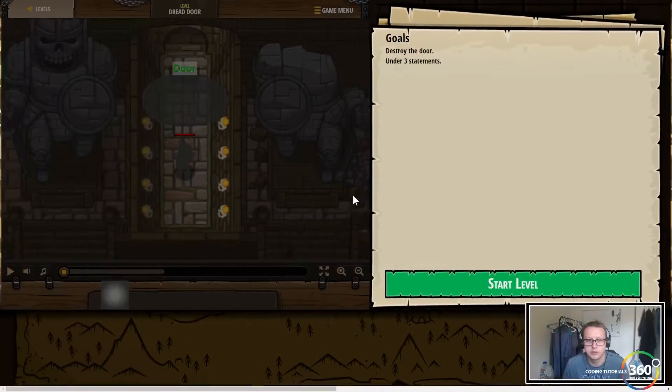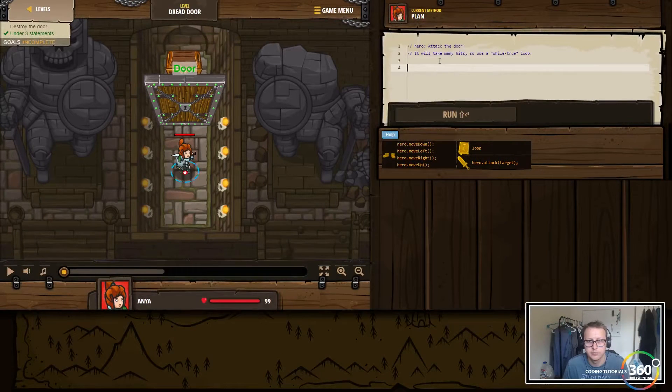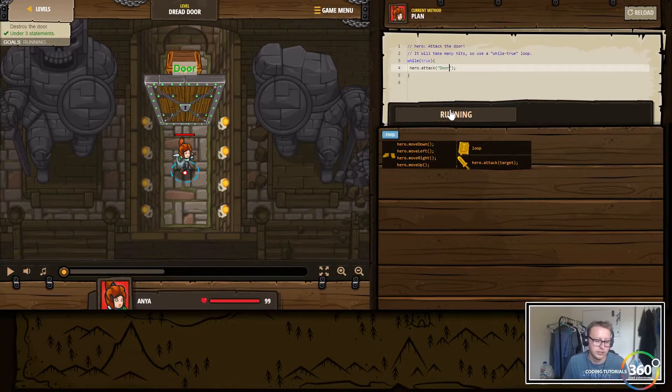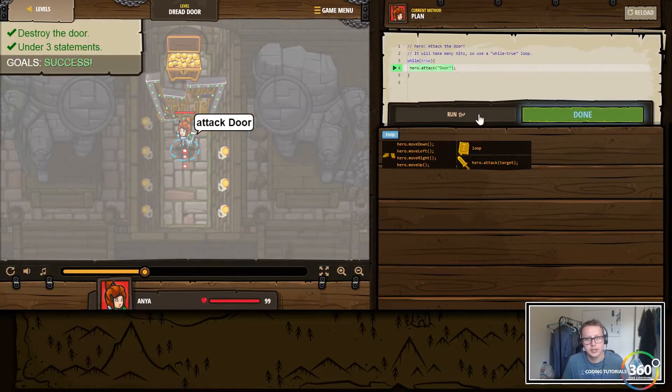I love whoever did the animations on this stuff. So all we want to do is destroy the door and then get the chest. We're not quite sure how many hits the door takes, so we'll just set up a wall loop and say hero.attack(door) — just beat on this door until there isn't a door to beat on. Bam, and get our chest.